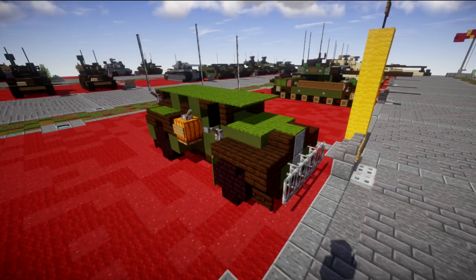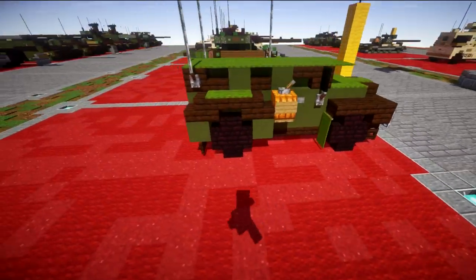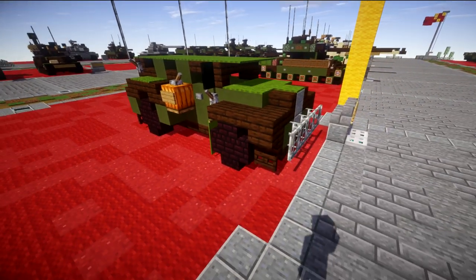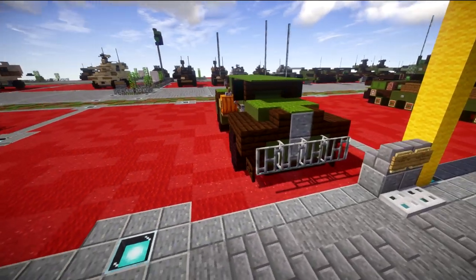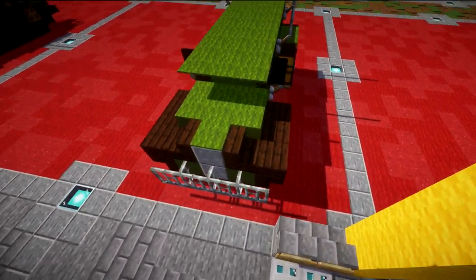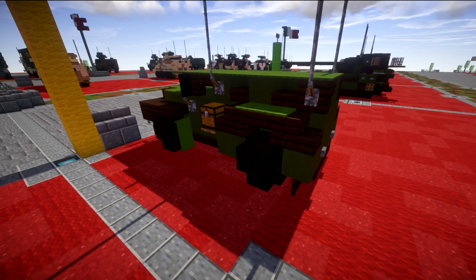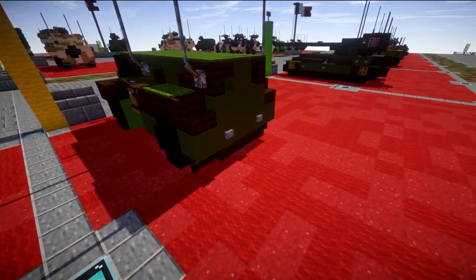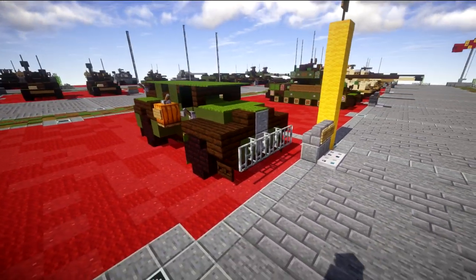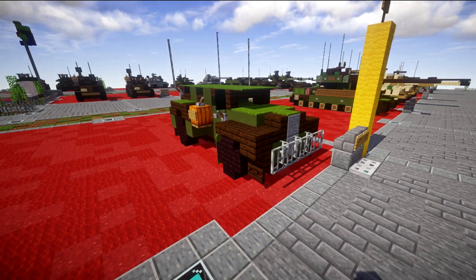Next vehicle we have right next to it is the Humber Pig. This was another live stream build from a long time ago and it's just an absolutely horrible looking armored car. I think it's got the shape somewhat going for it, but not really compared to what I could probably do now. Width-wise it's kind of weird and funky all around. I really don't like it — obviously, if I've put it on this list — it just looks absolutely horrible. That's our vehicle here.